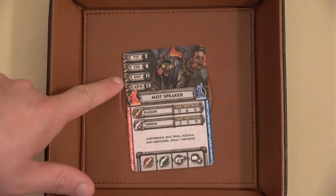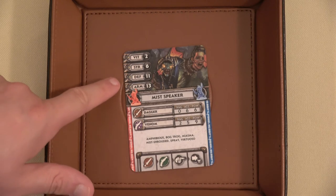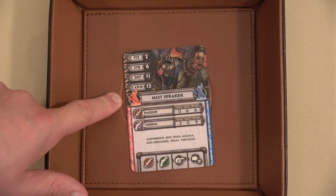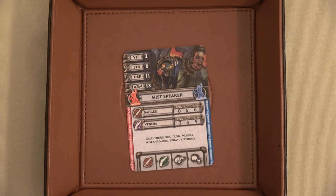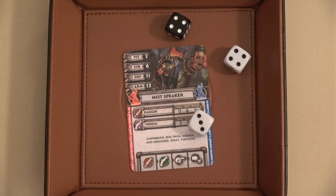We have accuracy of six for our Bow Spikes. We're going to use a feat card to boost this roll, getting three dice. The reason is that because we rushed into his space, we also get to roll three dice for the damage roll. The Mistspeaker has defense of 11. We rolled 4, 8, 9, 10, 11 on three dice, plus our five for accuracy — we've automatically hit.